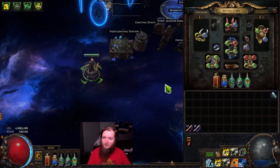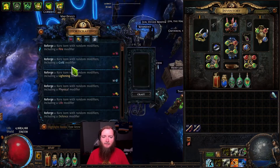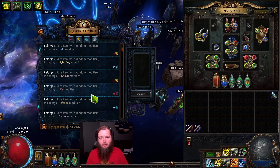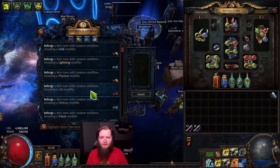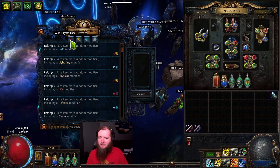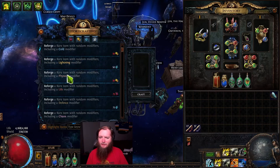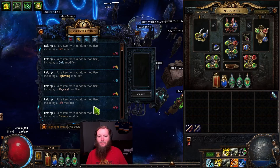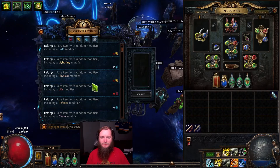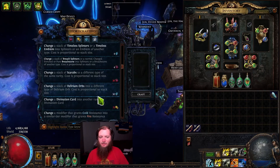The big thing that happened today was I got a Blizzard Crown that I used my Harvest Craft for — a life re-roll. I thought it was kind of strange that the life re-roll is now on the red or purple craft rather than the yellow one like it was before. That seems strange. And the physical ones are on the yellow now. I don't know why they needed to change the colors associated with them — Chaos is yellow instead of blue. Strange.